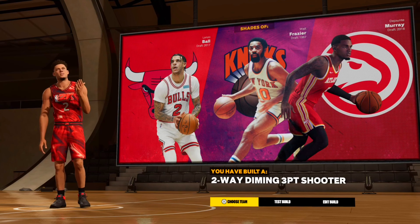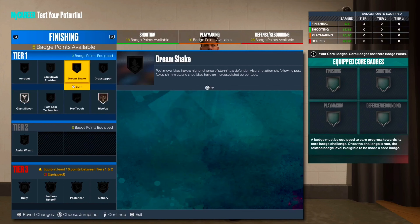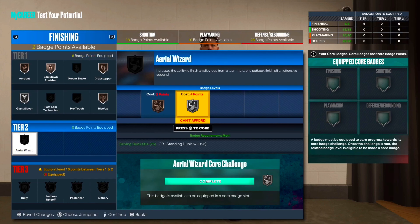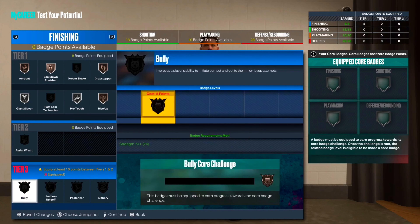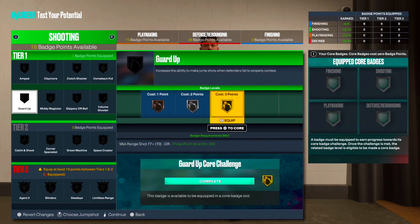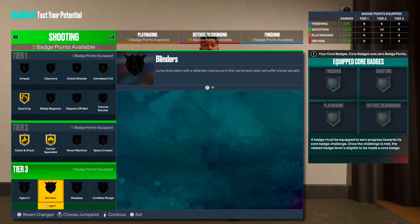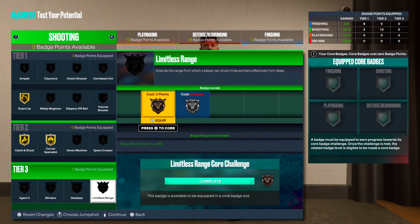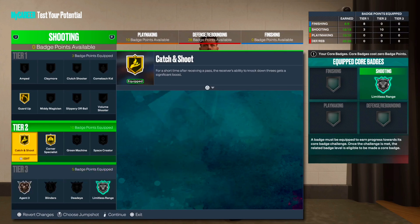For finishing badges with only 8 upgrades, I'll put on slayer — probably silver — rise up, back down punisher just in case you gotta back down on smaller guards, and acrobat. Mostly bronze badges to be honest. Maybe put pro touch on silver. For shooting badges, guard up on gold, catch and shoot probably gold, corner specialist gold. Limitless range silver — if you really like that on a lockdown, go ahead and make it a core badge, then put agent threes on bronze.